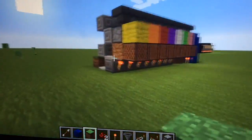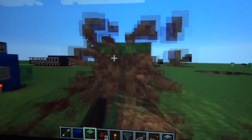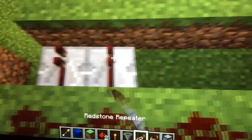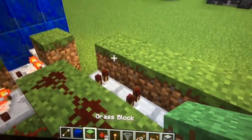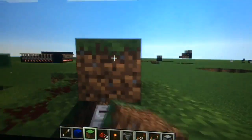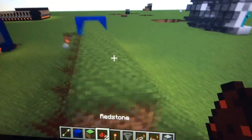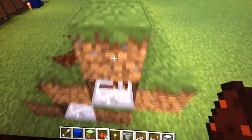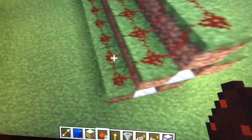Get rid of these blocks first. Grab your redstone repeaters and put them right over here like that. Then take these and put them right on top — make sure you shift-click those. Once that is done, all you need is redstone here like that.